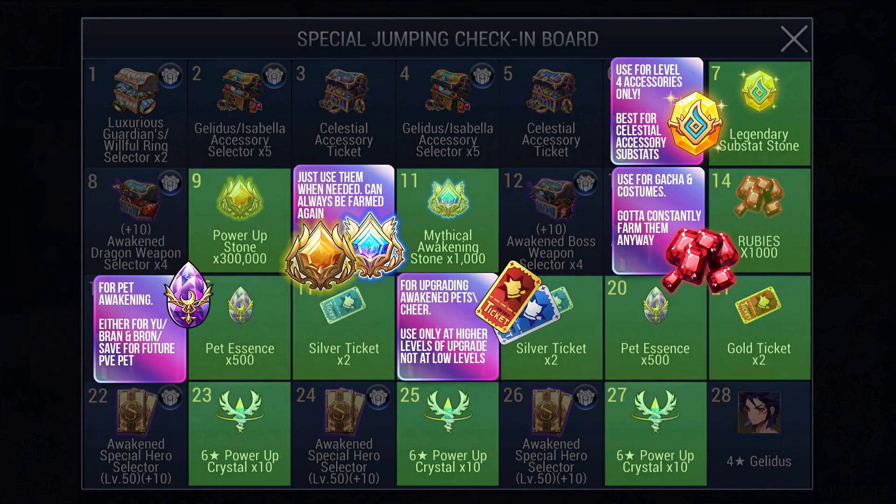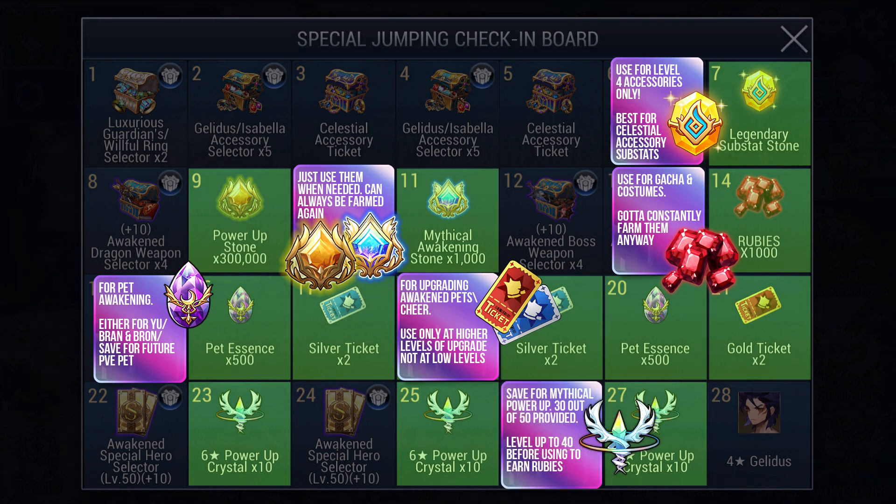Those pet tickets are best used only when you need to upgrade an Awakened Pet's cheer at higher levels - it isn't really worth it at lower levels. For Power Up Crystals, make sure to level each of them up to level 40 before using them as Mythical Awakening Power Up fodder. That's 90 free rubies right there. These 30 crystals will definitely lighten the pressure to obtain 50 in total to make a Mythical Awakened Hero plus 10. Remember, priority is on Velika first.